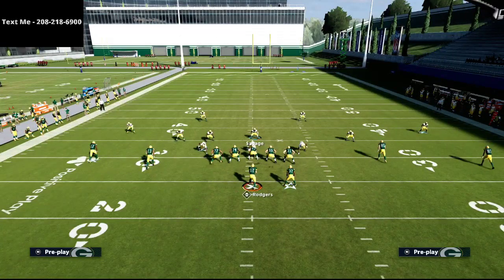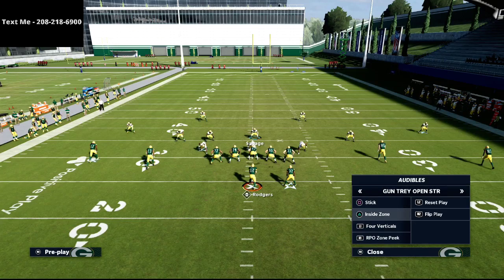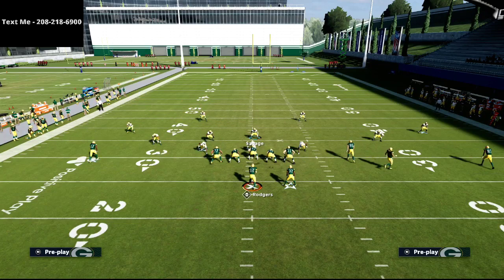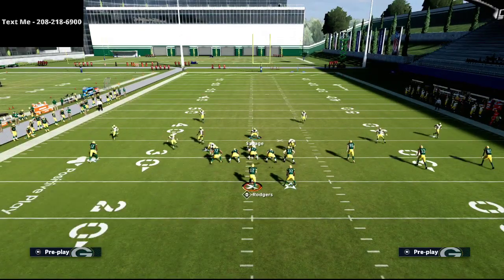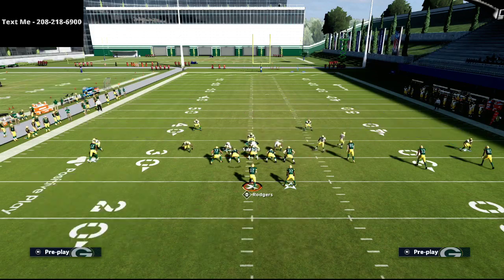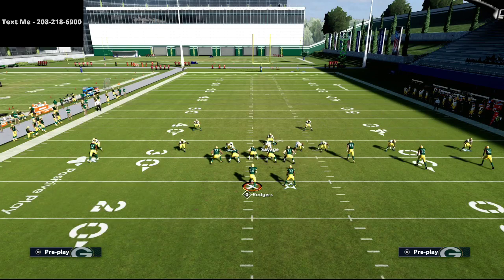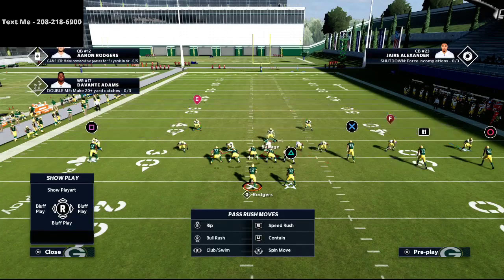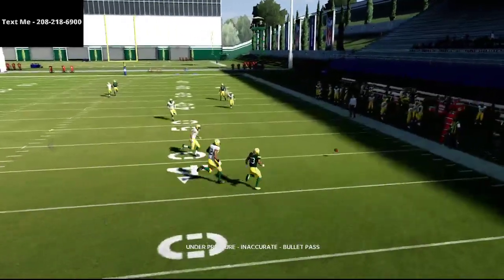Now, what do you do if they go trips? If they go to a three by one formation — three wide receivers on one side and one receiver on the other — we're going to go into Cover 4 Show 2 and flip it to the trips side of the field. We're essentially playing quarters coverage, a three by one quarters look. Everything is taken care of and no matter what they do we can handle pretty much everything they want to run.